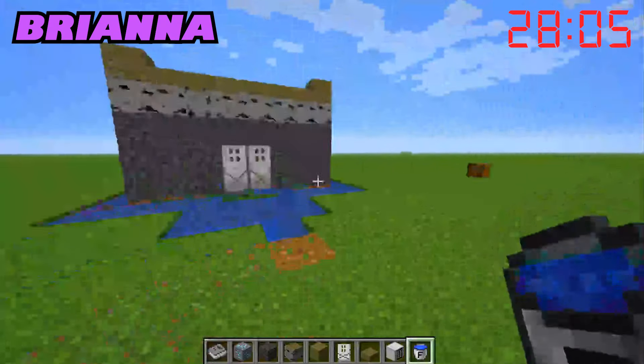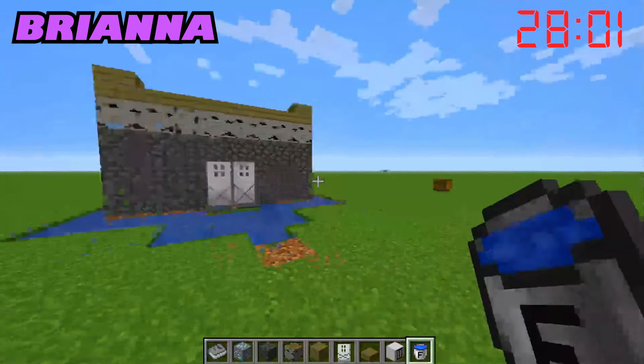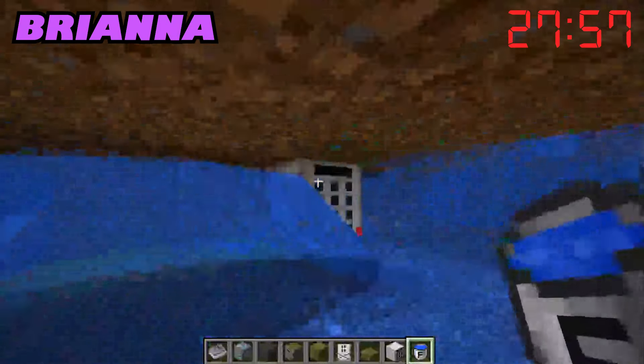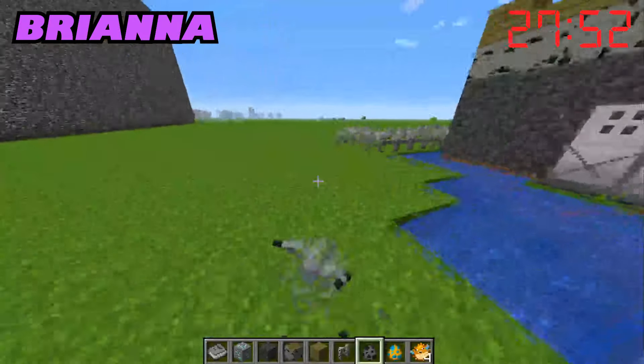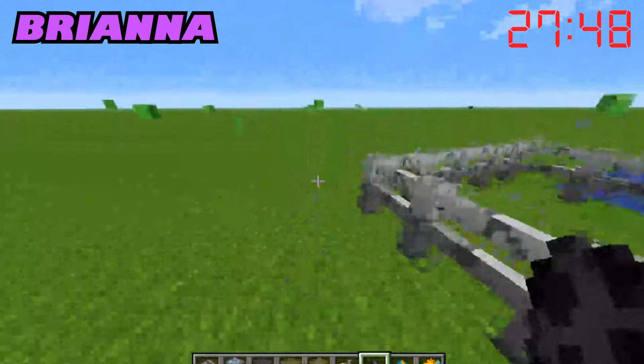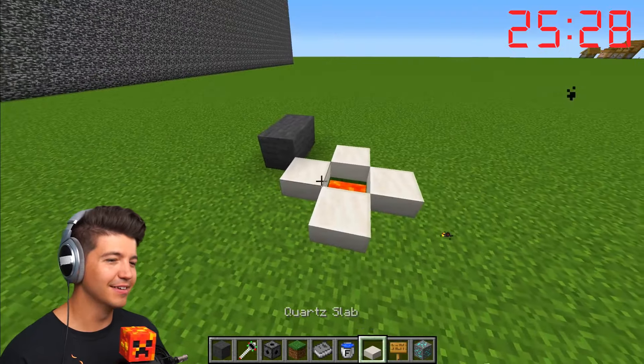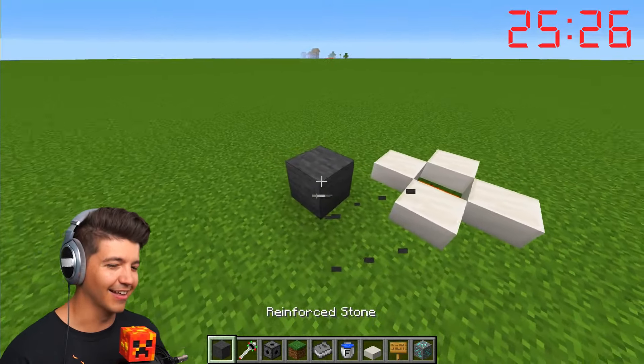To reiterate: we have reinforced blocks, we have doors that only open with a keypad, and the keypad is covered by fake water which is actually lava — so that's going to hurt a little bit. Let's make it really hard for Preston to enter. We're going to use regular water on the outside to play some mind games. Hopefully she steps in the regular water and thinks it's totally fine.